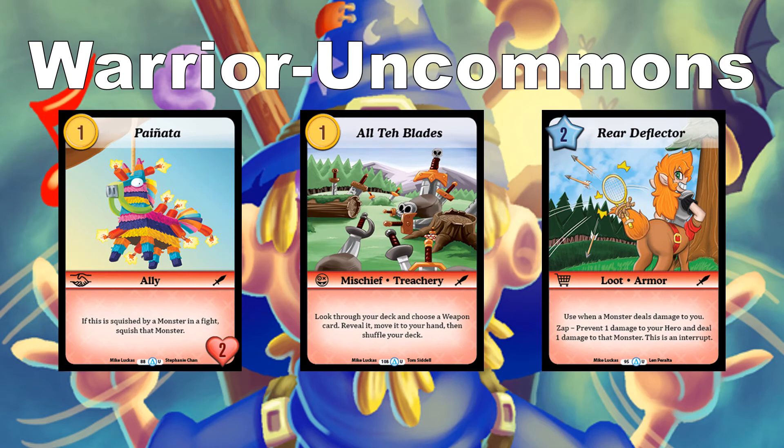The last Warrior uncommon is Rear Deflection — a 2-cost loot armor. Use this when a monster deals damage to you: zap it, prevent 1 damage to your hero, and deal 1 damage to that monster, played as an interrupt. You're not only preventing damage and letting it fizzle, but also dealing an extra damage to that monster. It's a good way to both prevent damage to yourself and deal damage back.